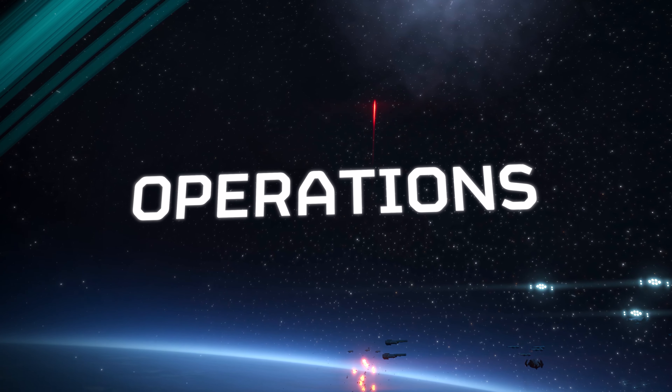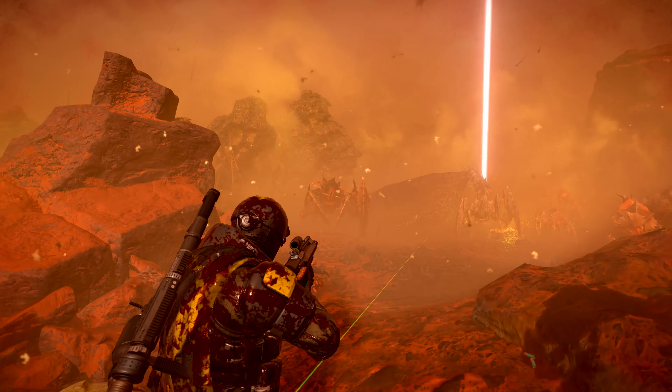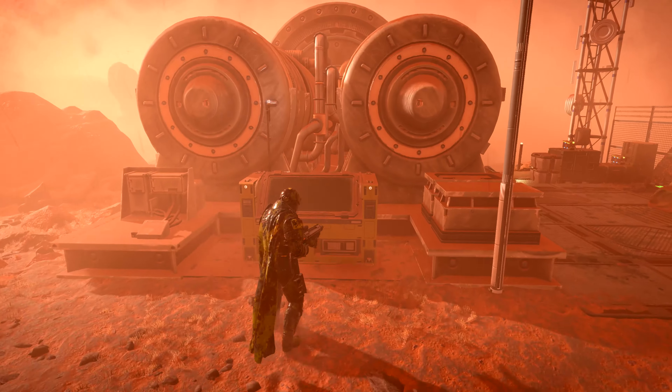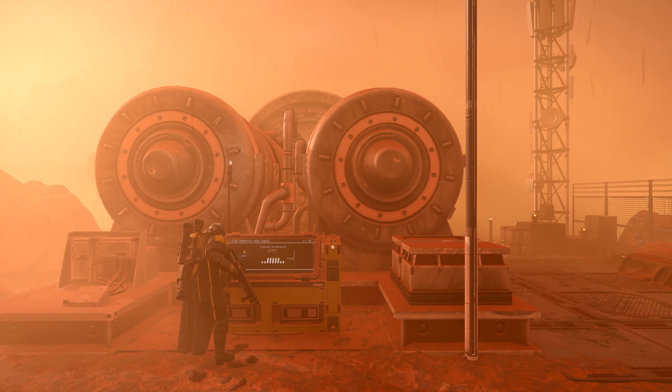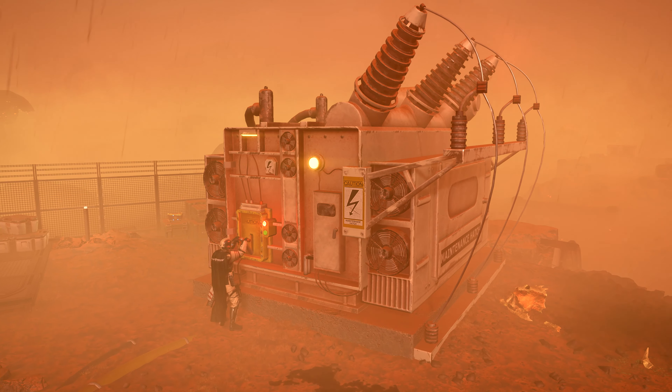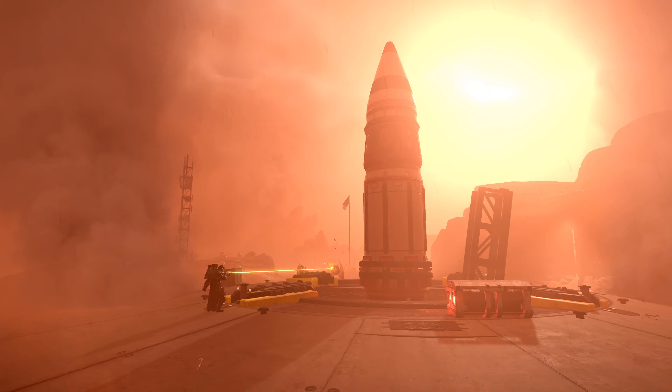An operation is a number of missions. On lower difficulties, you have fewer missions. As you go into higher difficulties, you get more missions per operation. In a mission, you don't simply have one thing that you're doing — you need to shoot the nuclear missile, start up the generators for it, and find the launch codes. These are objectives spread out on the map.